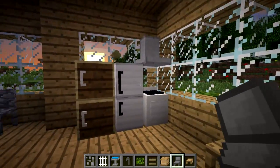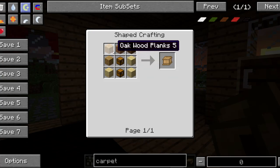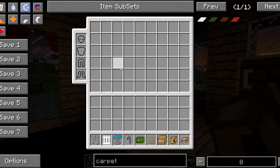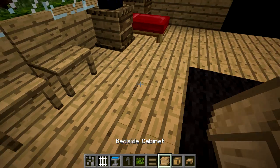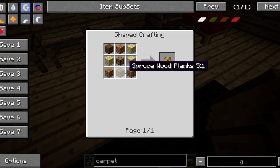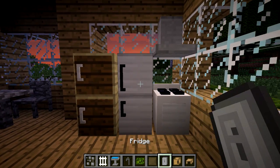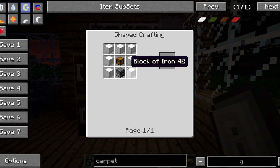Now we have this little kitchen setup. Let's start with these cabinets. The cabinet is crafted with eight pieces of planks and one chest. I have them placed down here. And here we have the fridge, which is crafted from seven blocks of iron with a chest and a furnace.